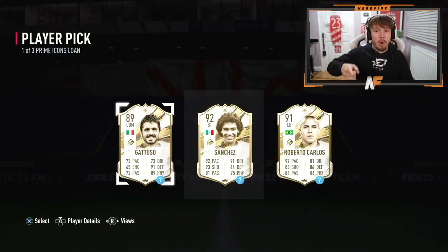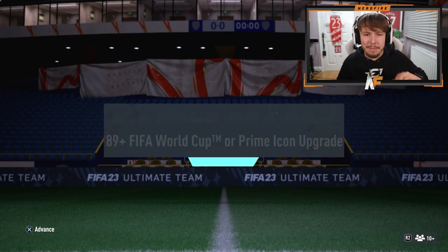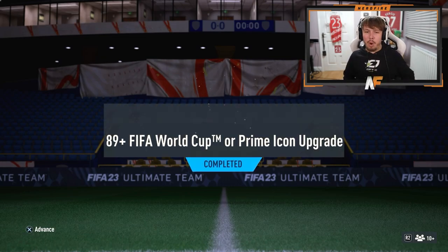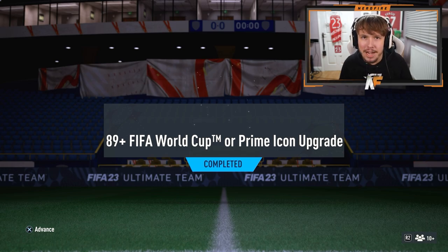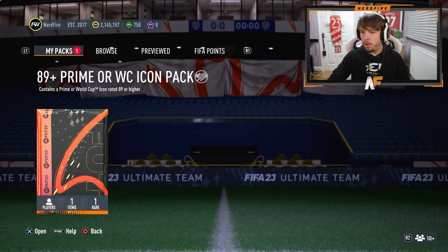Now we're going to open up more of the store packs and also icon packs as well. I've done my icon pack and we're going to kick it off with my first 89 plus World Cup or Prime Icon. We're going to start revealing it from right to left. Let's see who we get. Fingers crossed we can get someone that's usable and not a goalkeeper - just give me an icon that we can use.